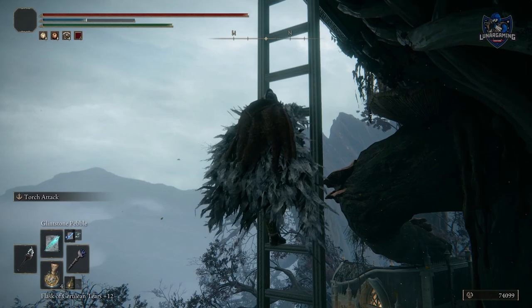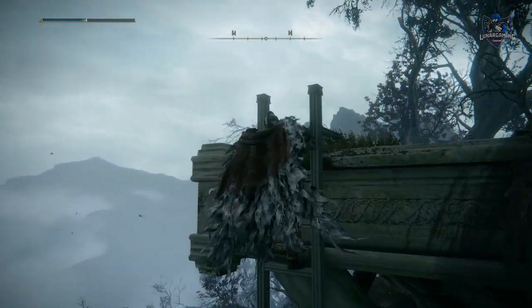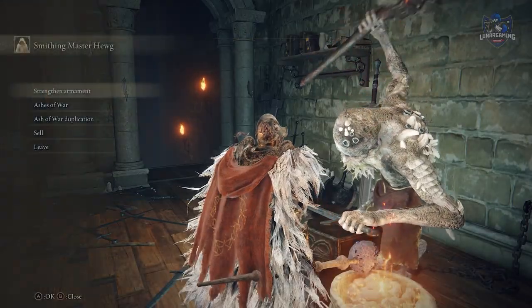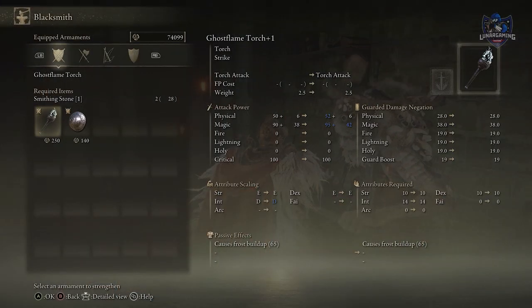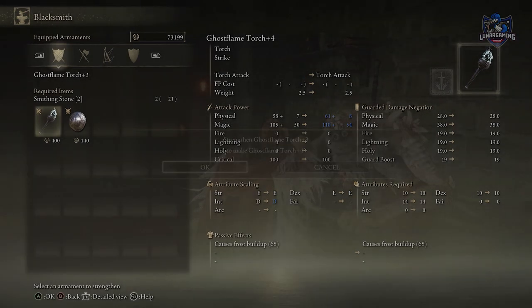You can climb ladders faster with the sprint button, or slide down them with the sprint button. Upgrading your weapon does far more damage than leveling stats. Early game, leveling your weapon is the easiest way to increase the damage you do rather than focusing on raising your attributes.